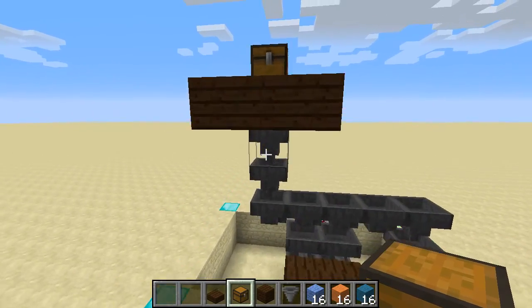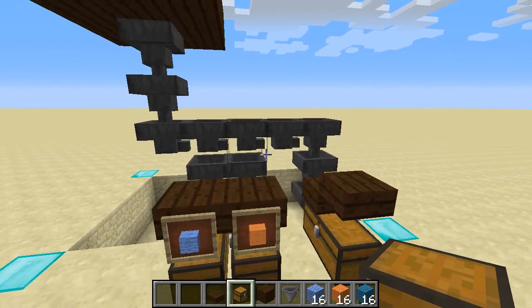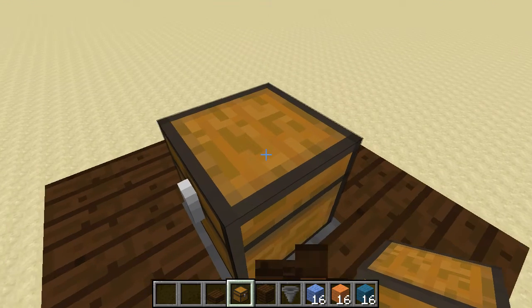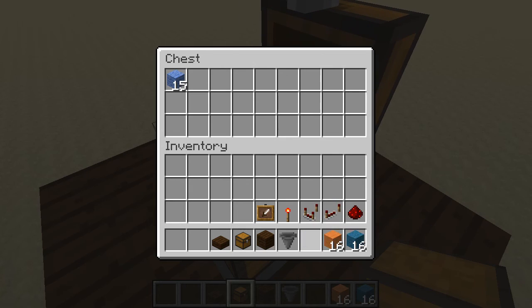So in our last two-story, we made this simple item sorting system, but that's pretty much all that it did. So today what we're going to do is we're going to add a few more components to it to make something hopefully a little bit more useful in an actual build.